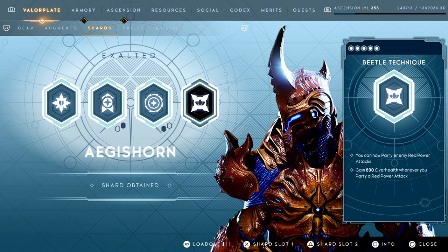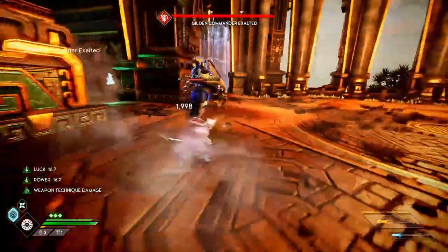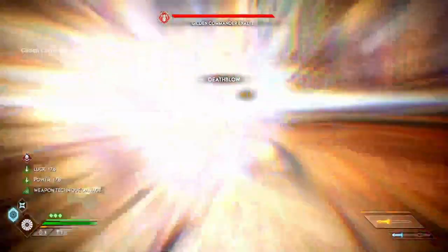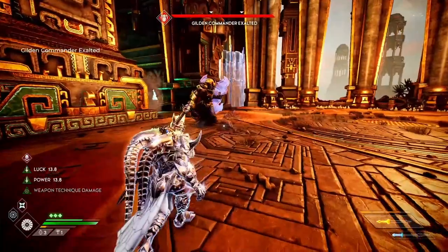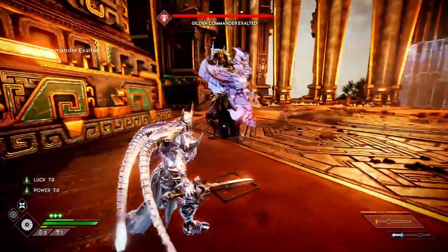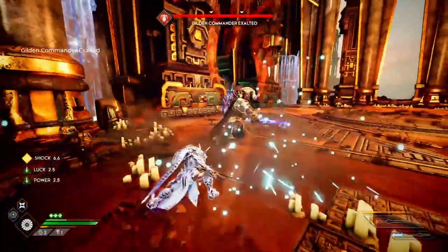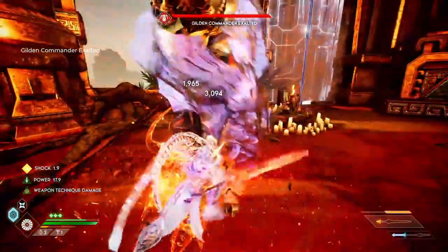Moving on to Aegis Horn's final shard: Beetle Technique. You can now parry enemy red attacks, and you gain 800 over health whenever you parry a red attack. This is super useful because essentially he can block anything in the game. Not only does he become very tanky with his passives, but all of his abilities that give additional over health add to that as well. Paired with Way of the Shell, dealing that additional weapon tech damage while also gaining over health is just insane. Aegis Horn is about to be a beast.